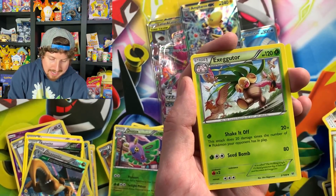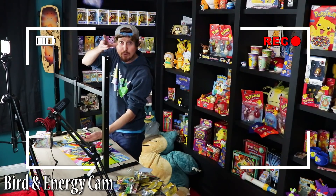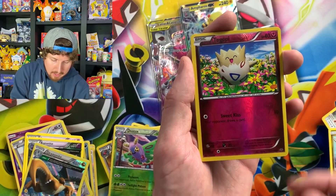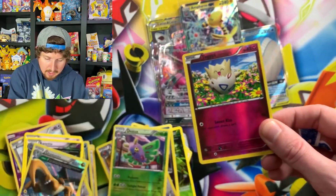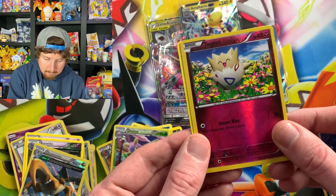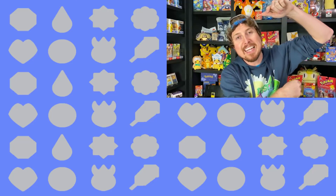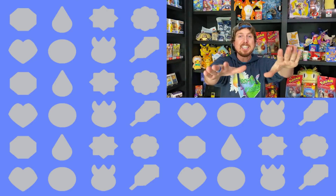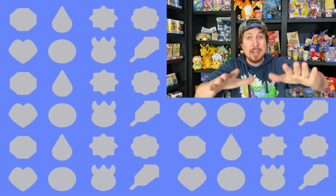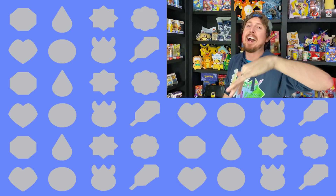Swablu. We got a Latio Spirit Link. Unfezant — not so pleasant. Fly away bird, fly away. Togepi. And then we are ending on a Braviary once again — Braviary, you ruined the party. Breaking Family, that's it for today's Pokemon opening. Make sure you hit that subscribe button, check out these videos right over here. I'll see you all in tomorrow's video, and I truly love every single one of you all around the world. Peace, love, and a high five. Bye!